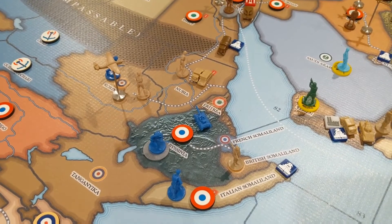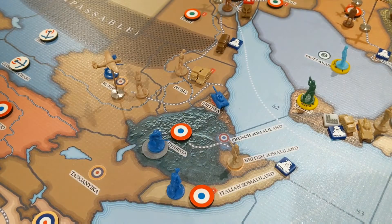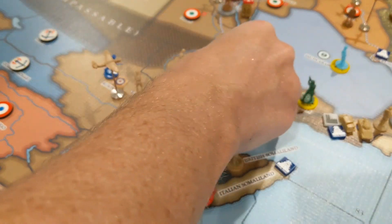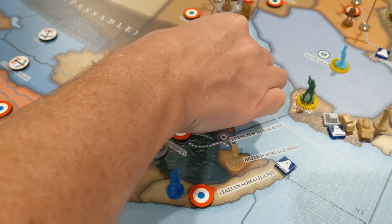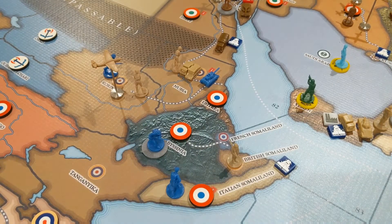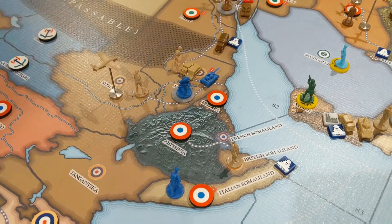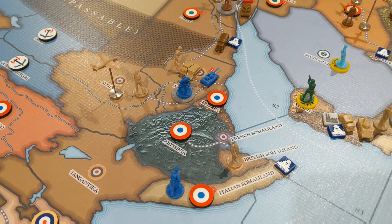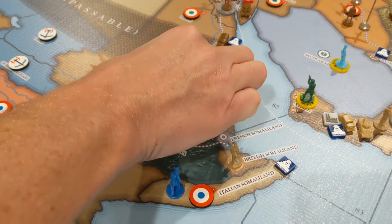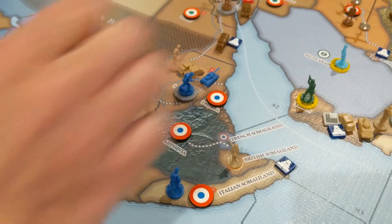They do have one combat move. They're going to move into here and take out Eritrea. And then they will blitz into there. And then for non-combats, they will move these two guys in here. So they have a nice little attacking force there.